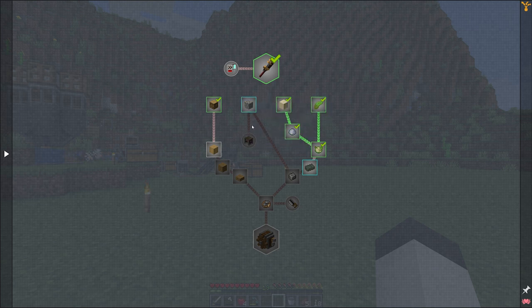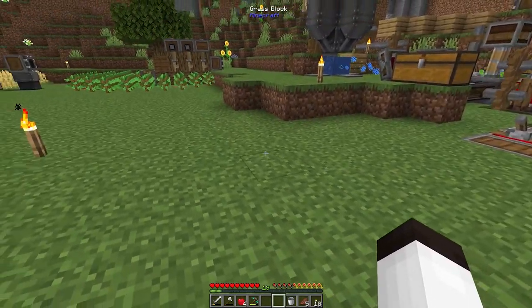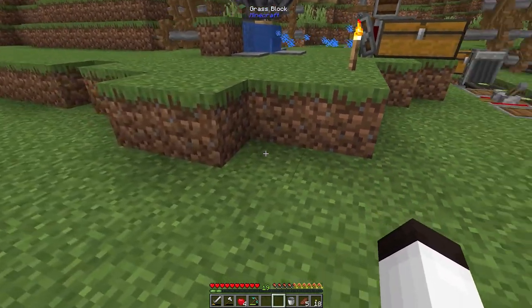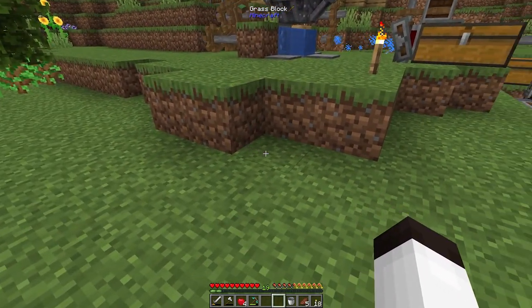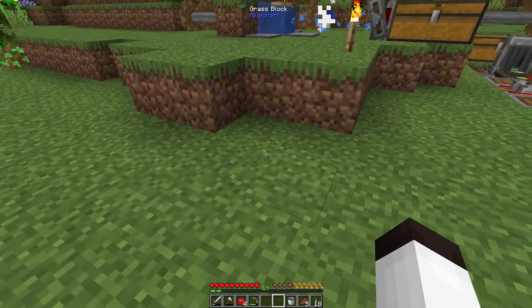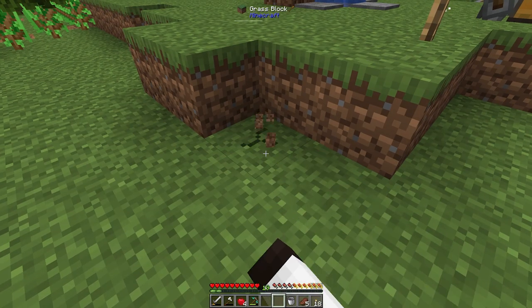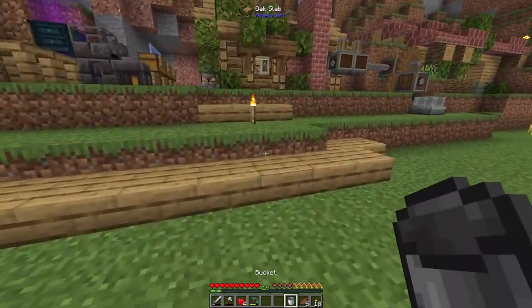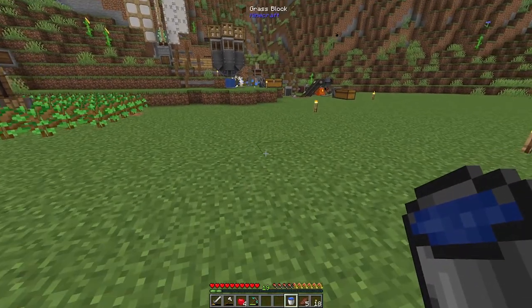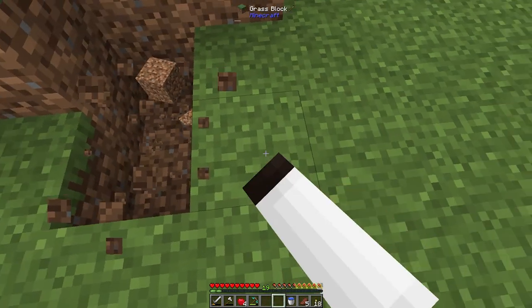Those three things are our goal for today. I'd like to have the output close by the mine, so I'm just going to start digging a hole down. I want this hole to be about four wide — a square — with one side having a ladder going down. I have a bunch of ladders, and I should probably have some water in case we encounter lava. I have my repair kit too, so let's get started heading down to bedrock.